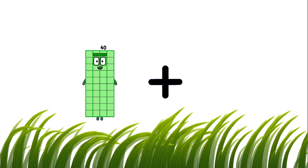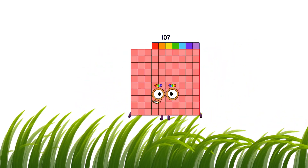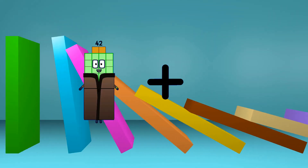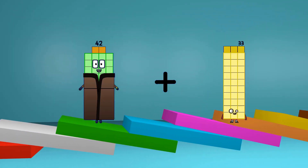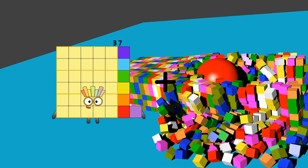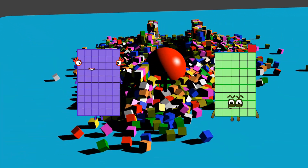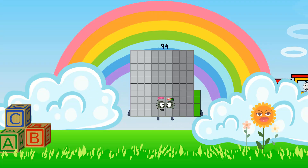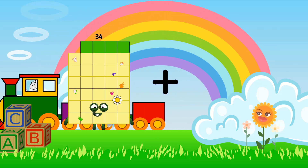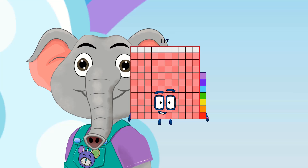40 plus 67 equals 107. 42 plus 102 equals 144. 60 plus 34 equals 94. 34 plus 83 equals 117.